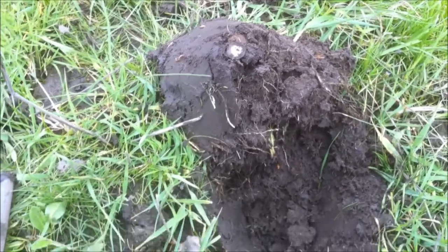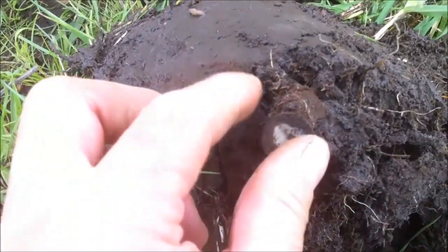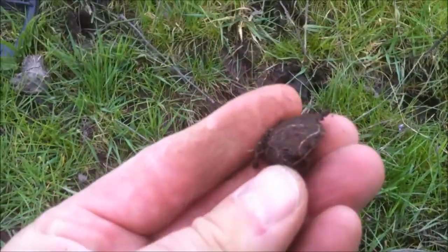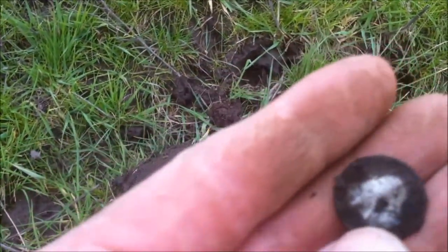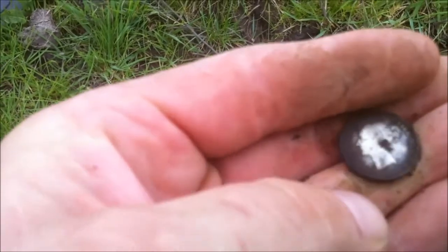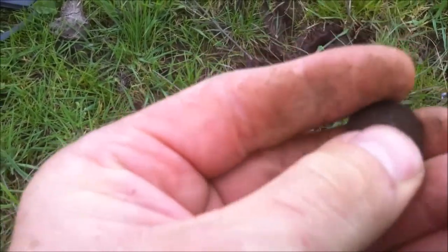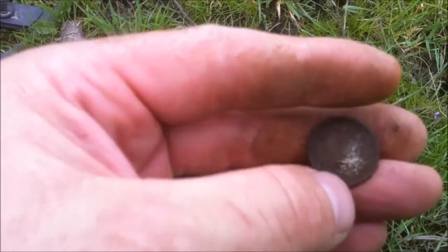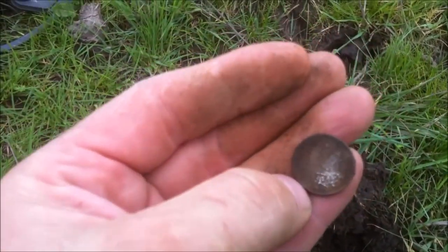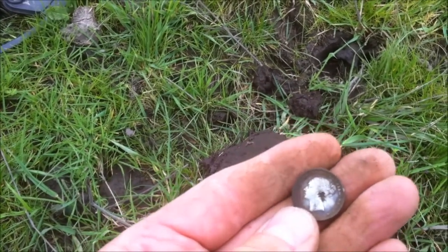I've been filming a few live digs but unfortunately I didn't film this one. Just come up with this beautiful Victoria sixpence here — just come out of the hole. You can see that's the dirt that was stuck to it. I like to look and see if there's an imprint on there of the actual coin. That's a nice Victoria sixpence and it's in pretty good nick too. I'm not going to rub it too much — it's 1850, 1853, or 1854, somewhere around there. I'll clean that up at home.